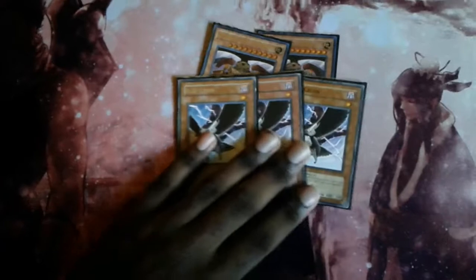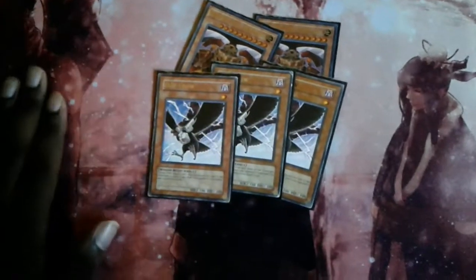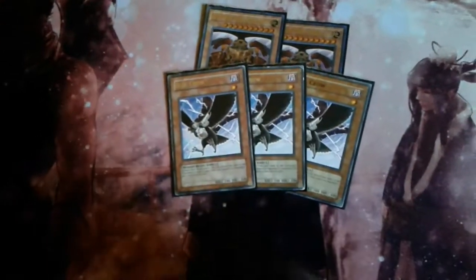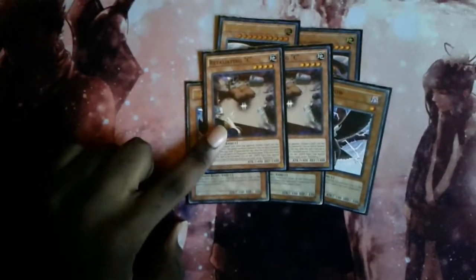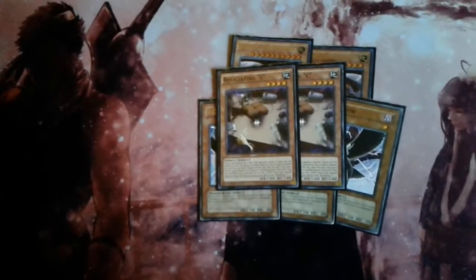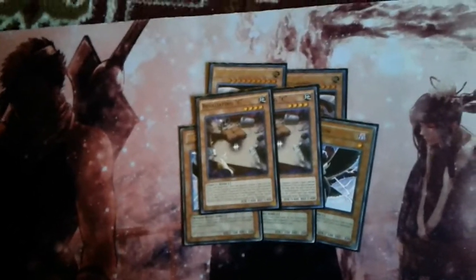Next we have DD Crows, which are going to be real strong once Spiral starts to take over — banishing their quick fixes, Super Agents from grave, or against ABCs, banishing their crucial pieces before they can banish it themselves does hinder them a lot. Next is Retaliating C — another card that's good against Spirals. If they Machine you first turn, you special summon Retaliating C, and now they're scared to go into Link Monsters because all their cards get banished instead of going to the graveyard, so they can't recycle them either.